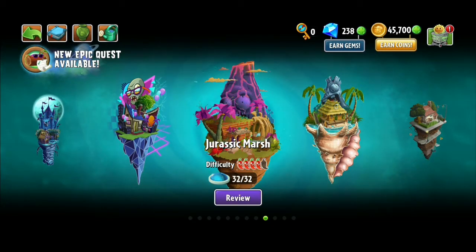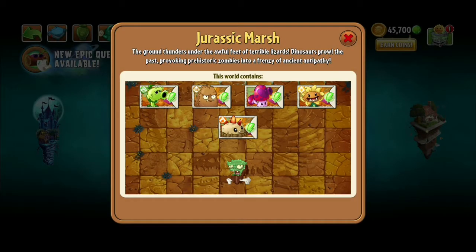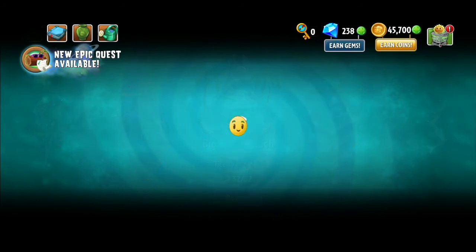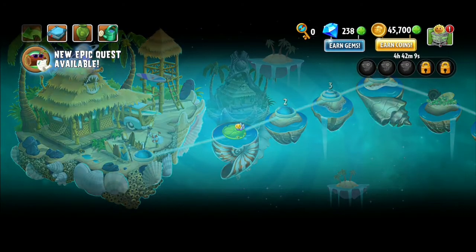Moving on to Jurassic Marsh — it's pretty obvious: Primal Potato Mine. No surprises there. Fast arming time, fast recharge, amazing radius, and it insta-kills a lot of things. Even in the Battle Arena where most plants are weaker, Primal Potato Mine still takes down the stronger ones. Enough said.